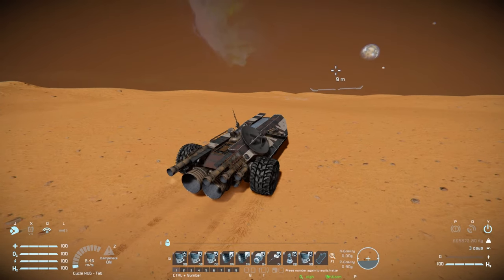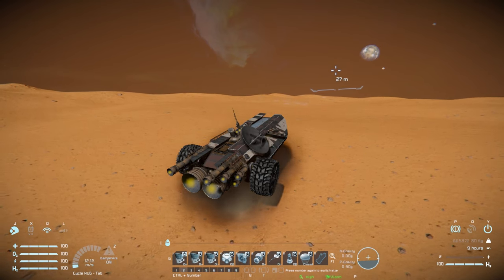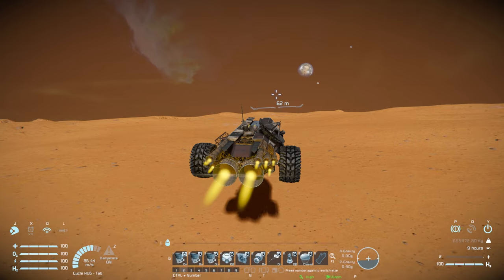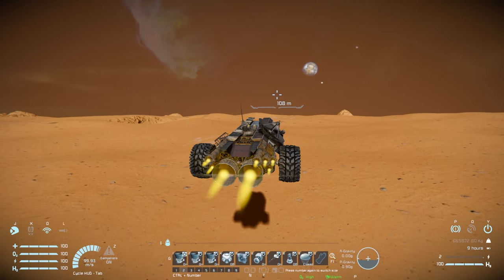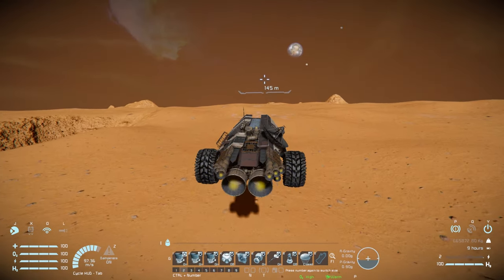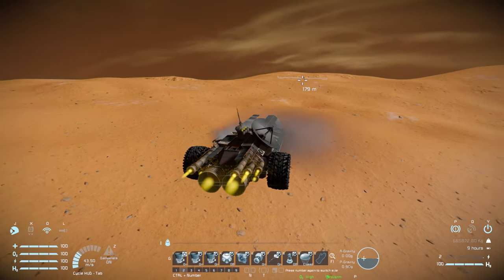Bringing it to a stop, going to tab number two — put on the thrusters, apply the parking brake, and lift off. In flight mode it feels very slow but it's actually quite fast — we shot up to 100 meters per second and are scooting around ready to head into space. It is a little slow moving forward, but there's just about enough gyroscope control to 180 and stop more quickly.